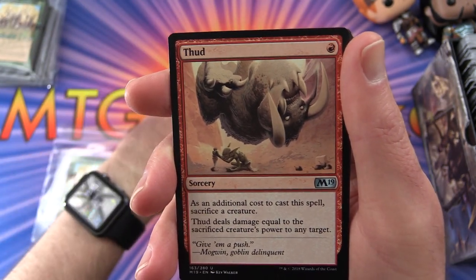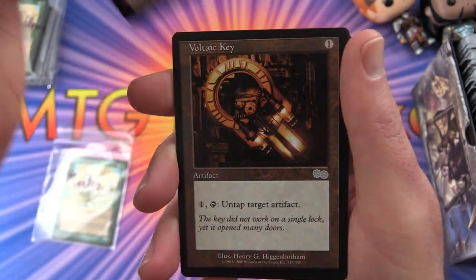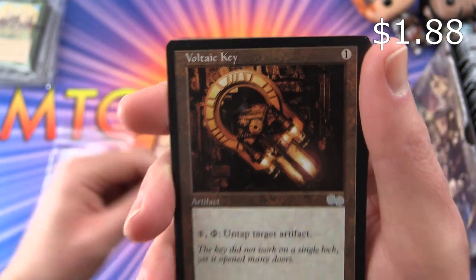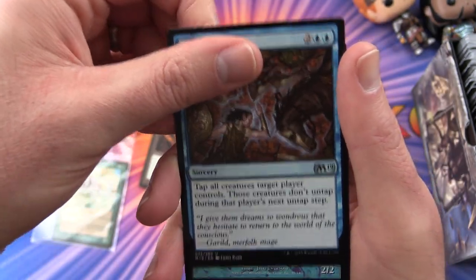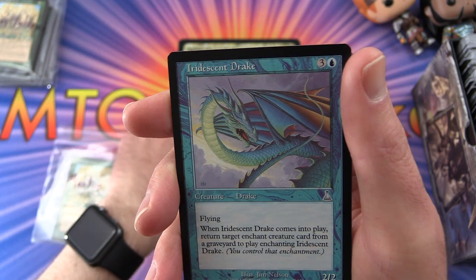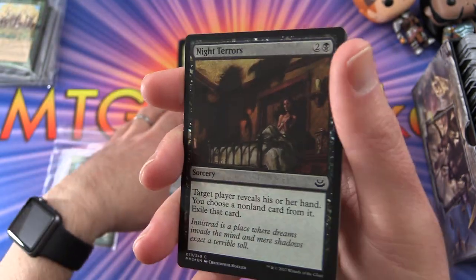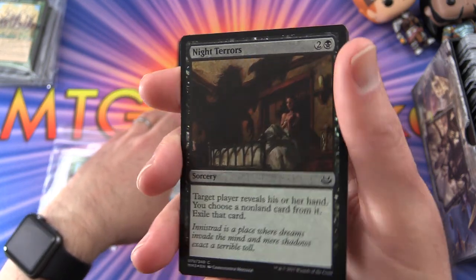Continuing Martin's uncommons: Thud, Voltaic Key, Sleep, and Iridescent Drake. The foil is Night Terrors.